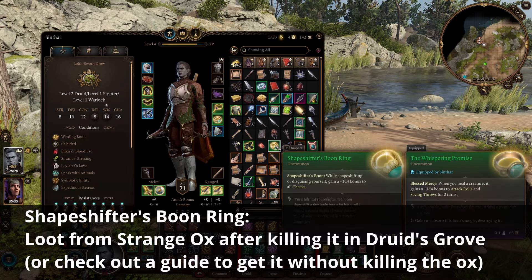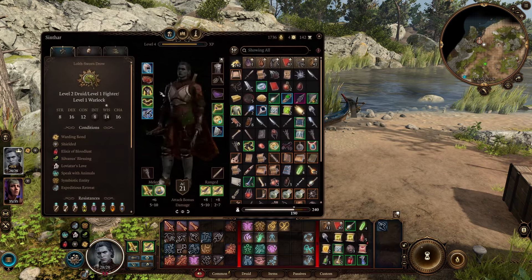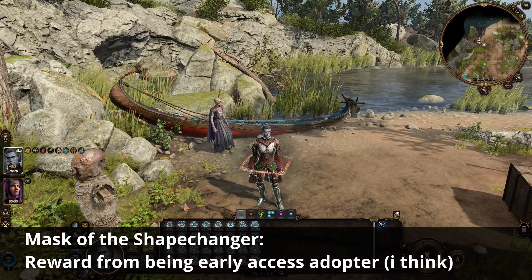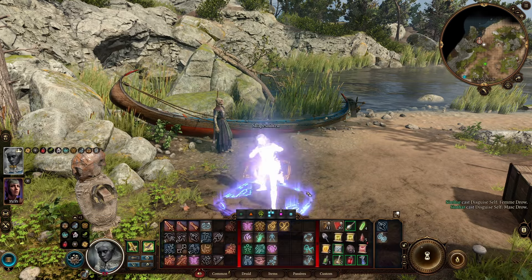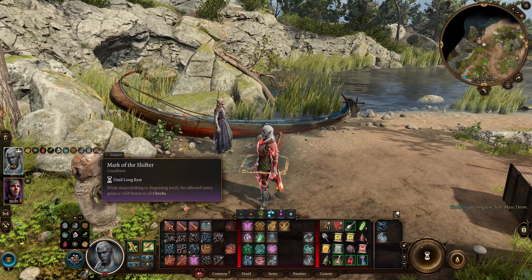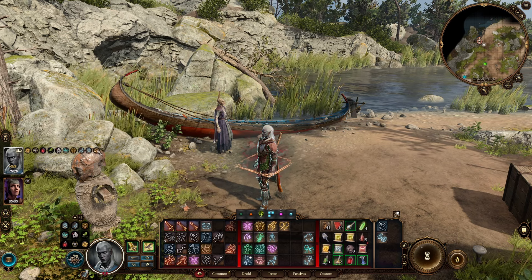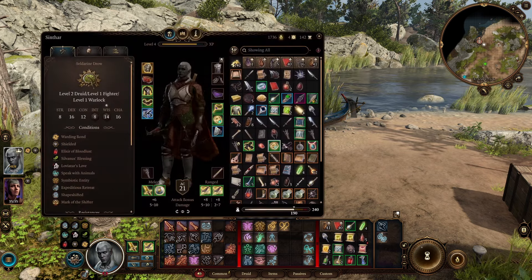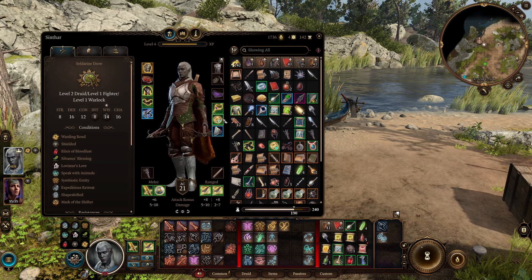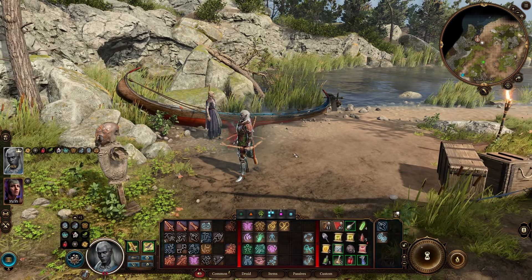The Shapeshifter's Boon Ring is astonishing — it's a really, really strong one. Put it on, shapeshift into something either by casting Disguise Self if you have it or using the Disguise Self helmet. I'm just going to change into a male Drow here. At this point you can see I have Mark of the Shifter for another plus 1d4 bonus on all checks — all ability checks and skill checks. Not actual saves and attacks. But at this point I can just swap it back out, take the Whispering Promise Ring on, and as long as I stay shapeshifted, I'll keep this effect.